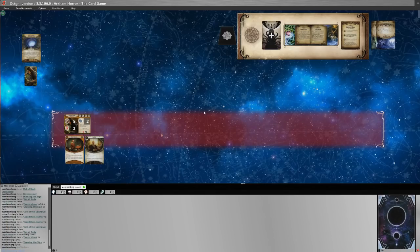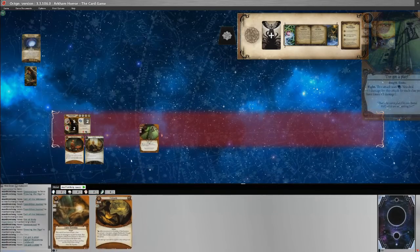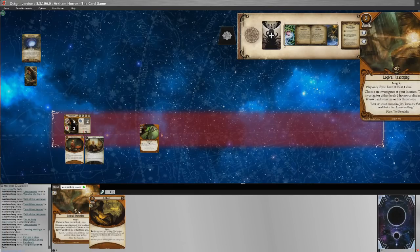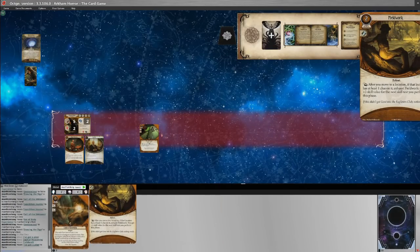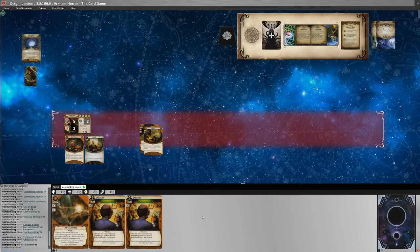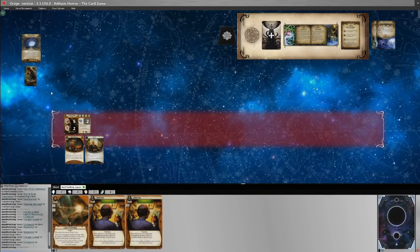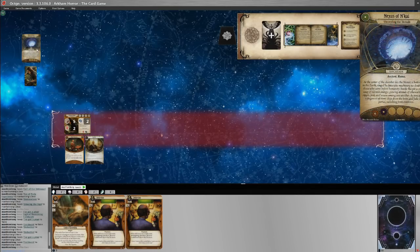After the reshuffle we draw I've Got a Plan, Logical Reasoning, and Field Work. We don't have any clues so I've Got a Plan isn't going to be very helpful. Logical Reasoning does heal two horror — and we do have two mental trauma — so that may be worth keeping. Field Work gives plus two skill value after you move to a location with a clue. I'm going to pitch that and draw two cards: two Deductions. Lots of Deduction but not much in the way of assets.